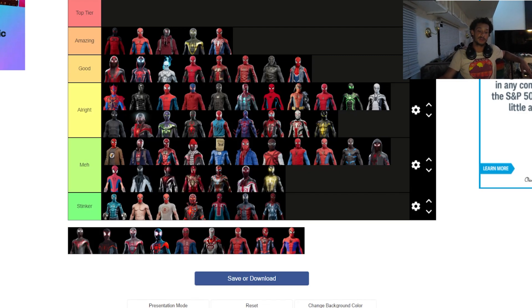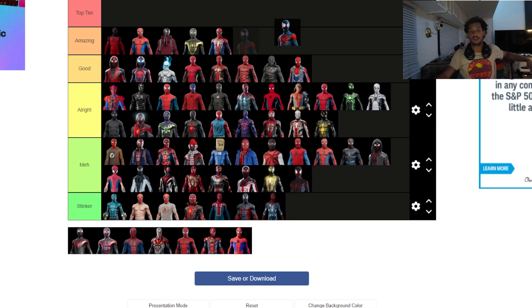A lot of the Miles suits are really cool. The animated suit never really stuck out to me much — going in meh — because you have the Into the Spider-Verse suit that actually gives you the 24 frames per second effect. The fact that you can put on 24 FPS and look like you're gliding around as the Spider-Verse Spider-Man is top tier. I've used that so many times, it's just so good.